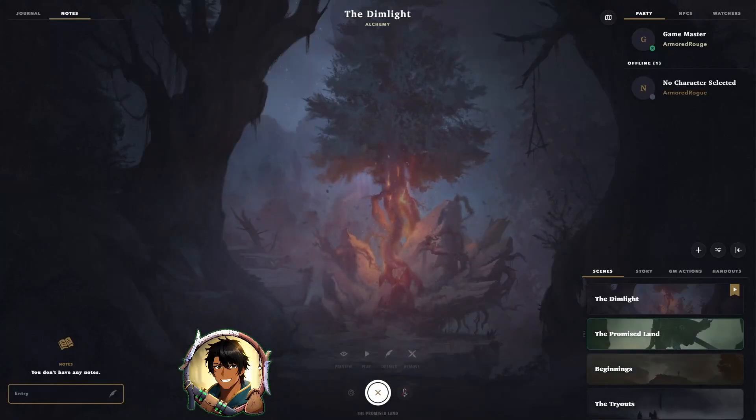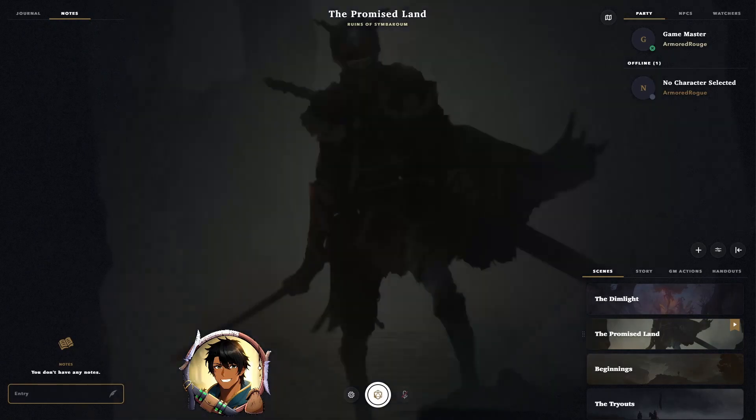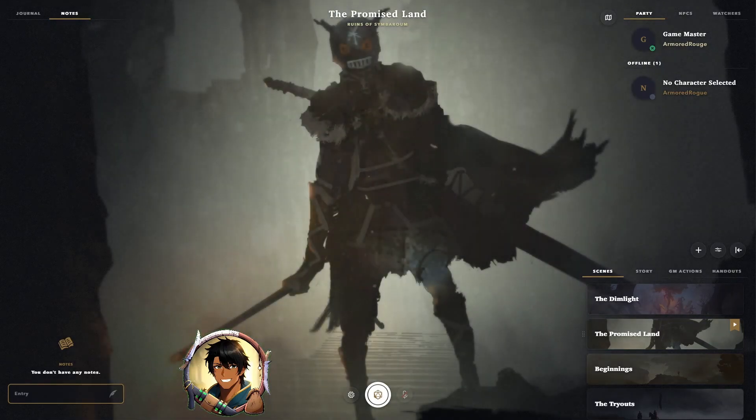To switch scenes, all you have to do is click on it and hit the play button. As you can see, scenes can come pre-loaded with motion overlays, music, and anything else a scene might require.